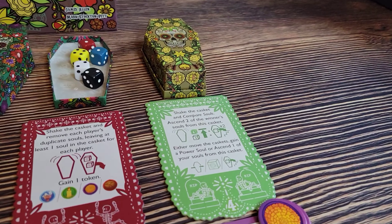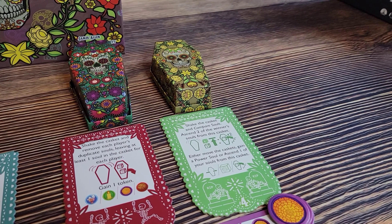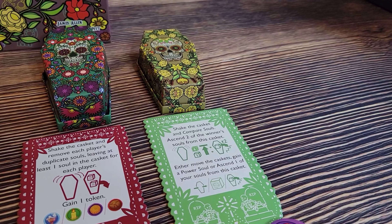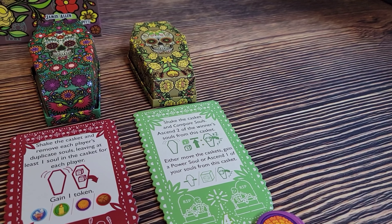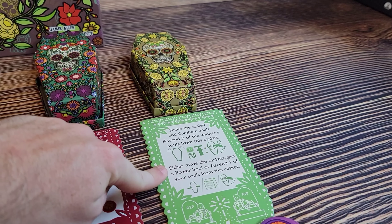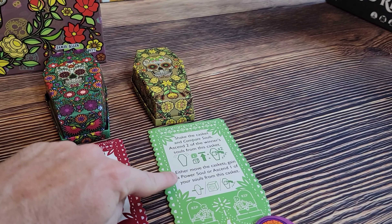The fourth action allows you to advance your souls up the marigold steps. It says shake the casket and compare souls — looking to see who rolls the highest — and ascend two of the winner's souls from this casket. Then you, the person who takes this action, regardless of whether you were the winner, either move the caskets, gain a power soul, or ascend one soul of your own from this casket.